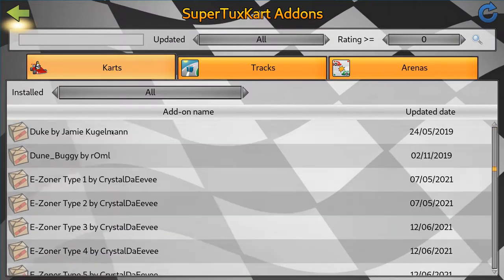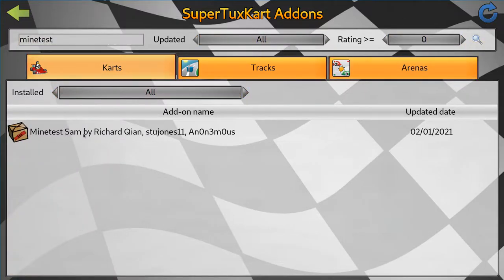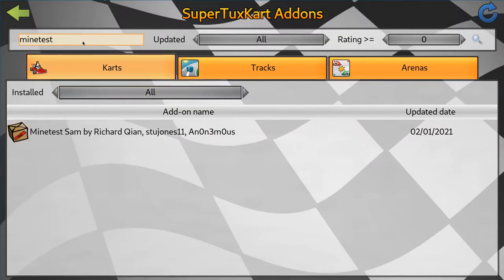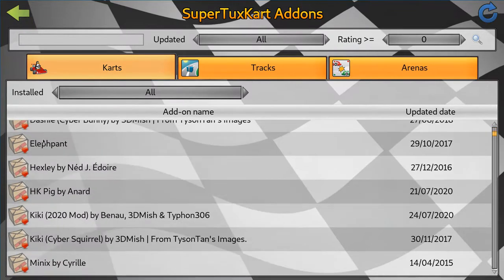There are a lot of things to choose from here. I highly recommend the Mimetest Sam — it's a very high quality character. I'll install one that I don't have right now, just so I can show.